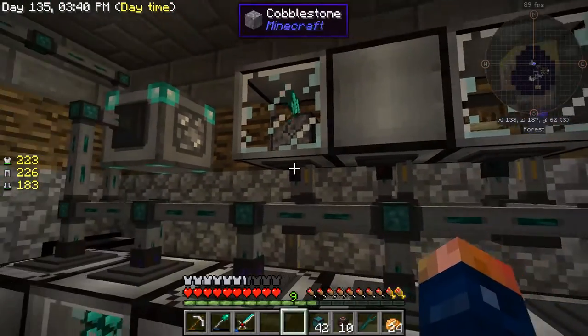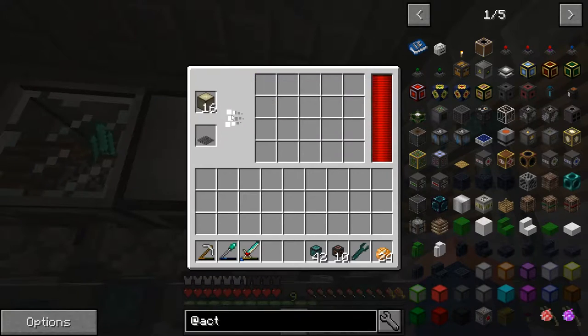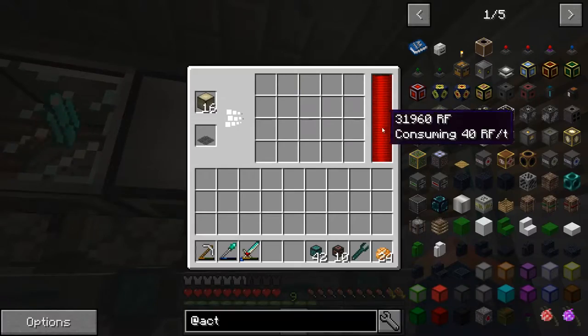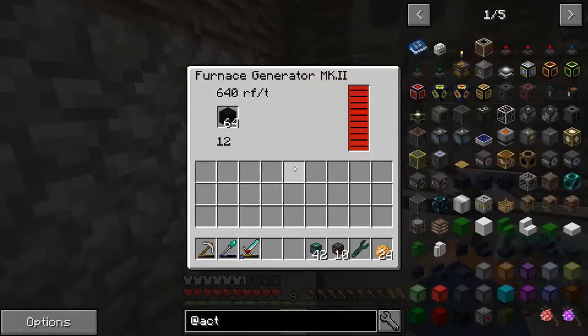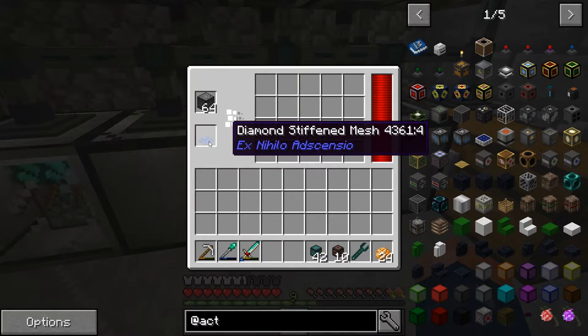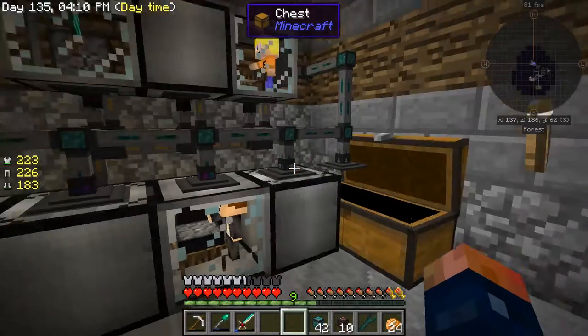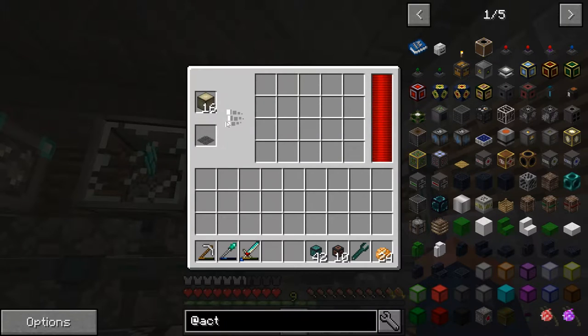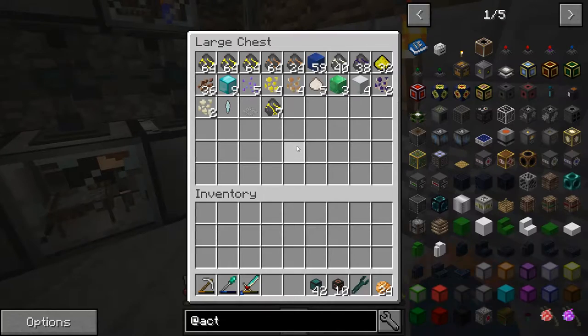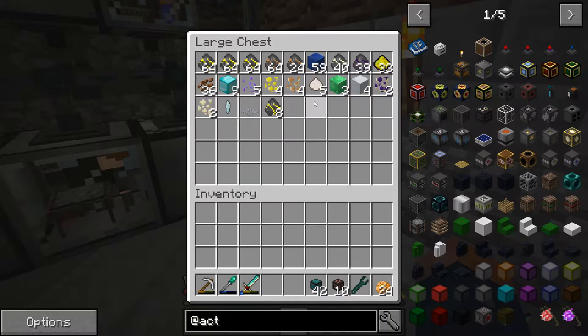I did the same thing under here with different channels - there are tons of channels, I think every color in the game is there. Basically it's just sieving and compressing and it's doing perfect on power. The power is fine, it's automatically regenerating itself with the coal that it's gathering. I still have the diamond-stiffened mesh in this one because I want to get some more diamond, and up here I'm using the iron-stiffened mesh because it seems like the iron-stiffened mesh is our best bet for sand right now, giving us everything we need except for copper.